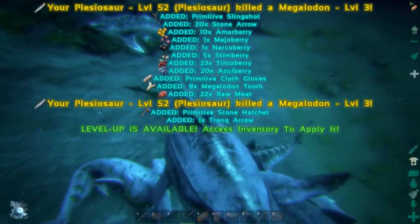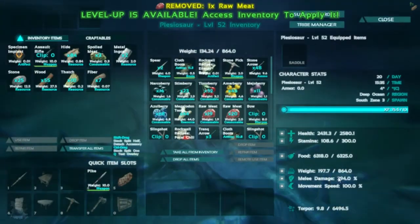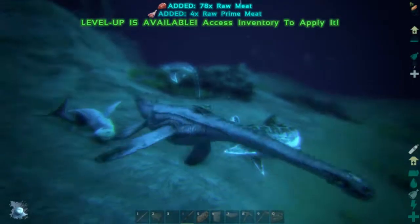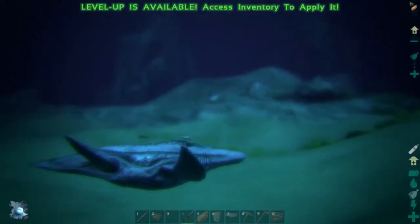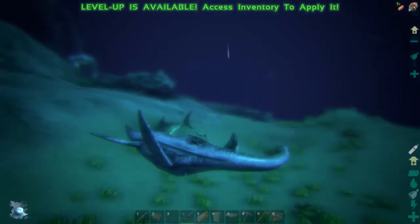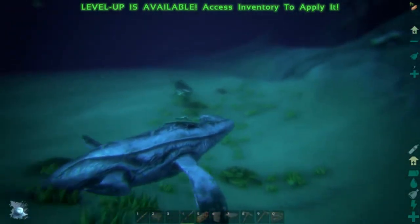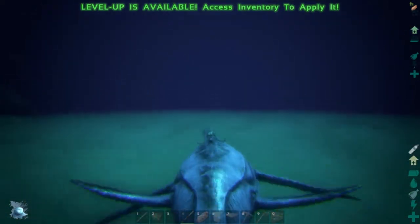They're very strong and they can carry a lot. Let's check their inventory — they can carry about 800. They're like a Brontosaurus of the sea, which is amazing. He's level 35 and pretty damn strong. He doesn't have a lot of stamina though — he's got 300 stamina, which is alright but not amazing. That was a level 23 Megalodon — that's not too bad.